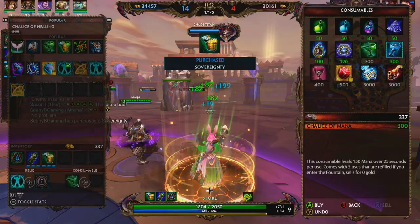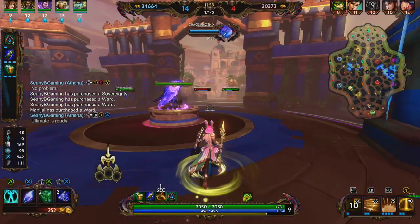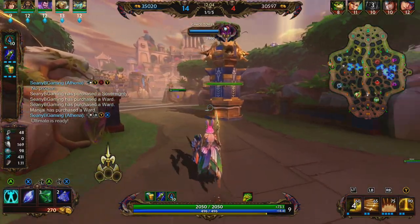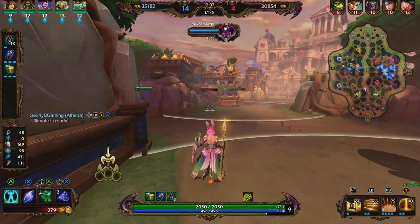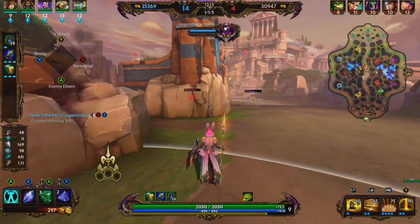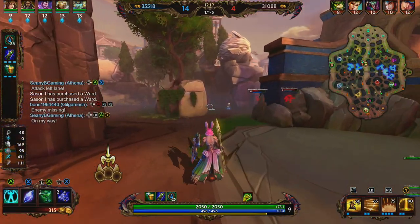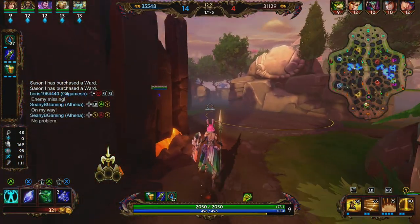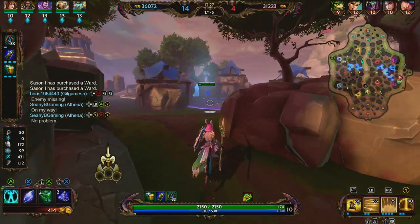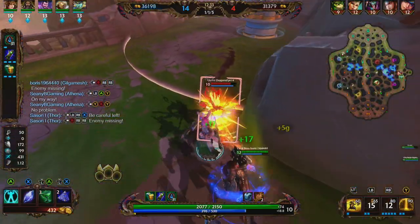We back and pick up Sovereignty. Sovereignty provides 250 health and 45 protections. Its passive gives allied gods within 70 units 15 increased physical protections and 35 HP5 — that's an additional 7 HP every second for nearby allies, which is actually really strong. So anyone standing near us gains physical and magical protections from Gauntlet of Thieves and HP5 from Sovereignty. We also taunted him right out of his dash.